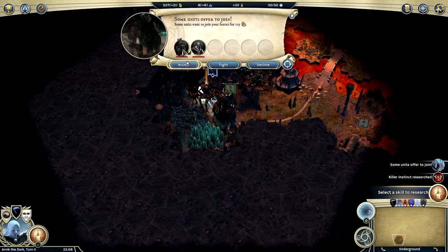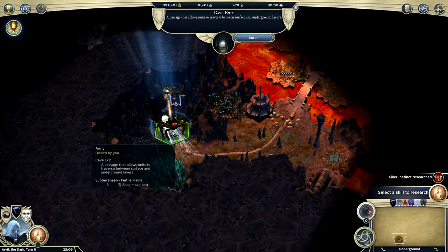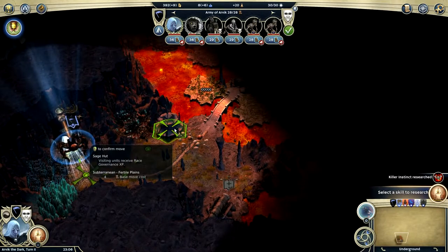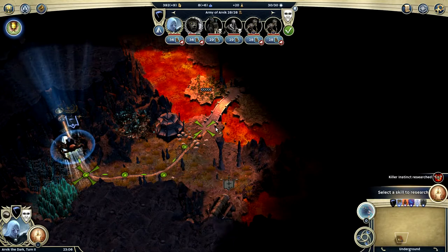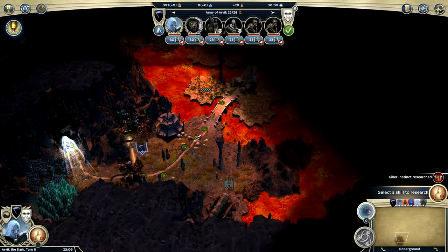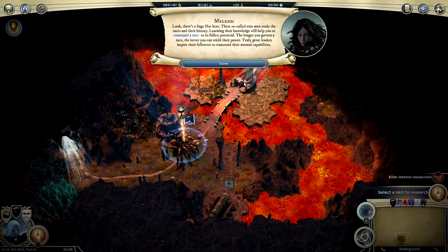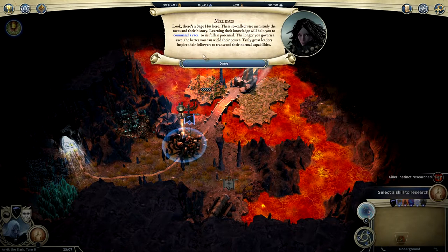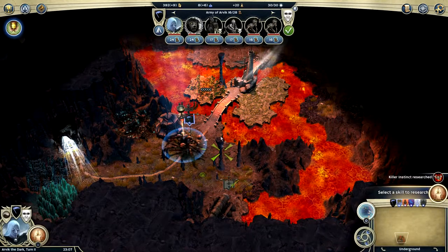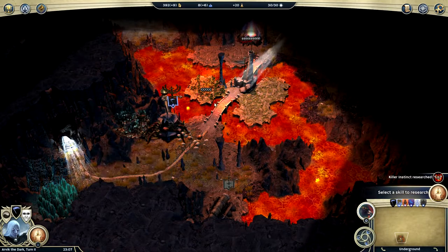That's an independent — apparently we have to go through them. Let's accept them. If they want to join us, by all means please do. There's a sage hut here. The so-called wise men study races and their history — learning their knowledge will help you command a race to its full potential. The longer you govern a race, the better you can wield their power.